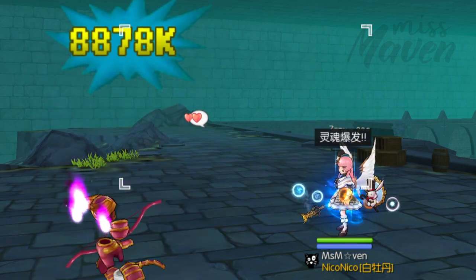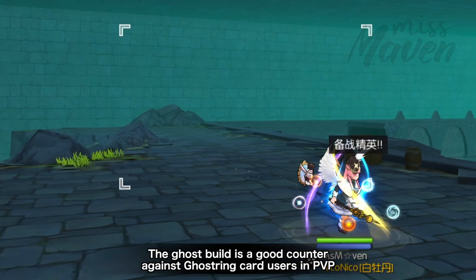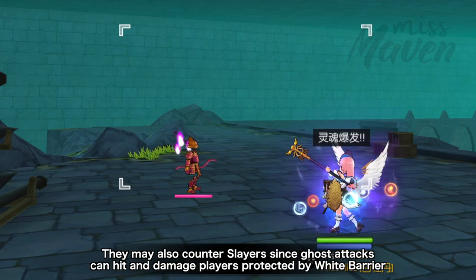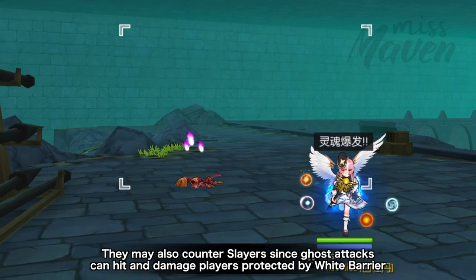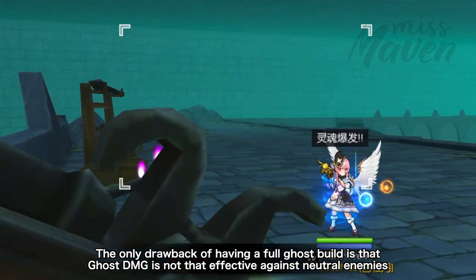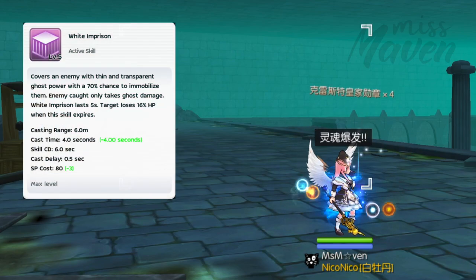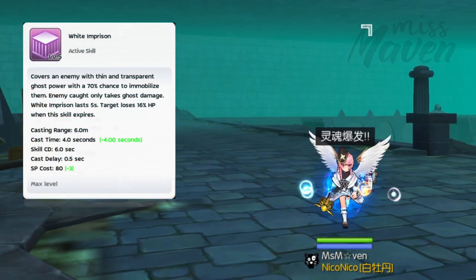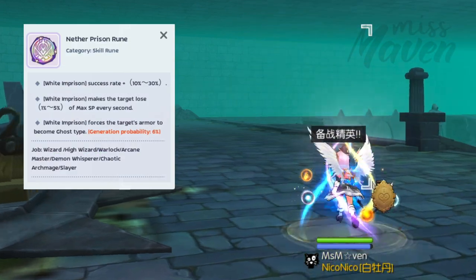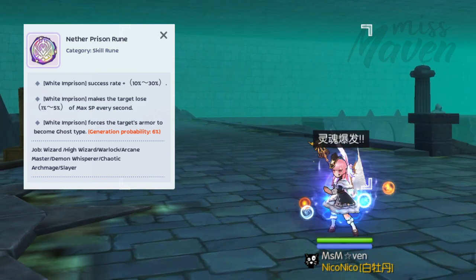The main advantage of having a ghost build is that it can be a good counter against ghost ring card users in PvP, as they'll receive twice more damage. It may also counter slayers since ghost attacks can hit and damage players protected by White Barrier. The only drawback of having a full ghost build is that ghost damage is not that effective against neutral enemies, so it's essential to cast White Imprison first before casting your ghost attack skill. Not only will Soul Expansion deal double damage, but also the third line effect of Nether Prison class S rune will convert the target's attribute to ghost and thus deal higher damage.